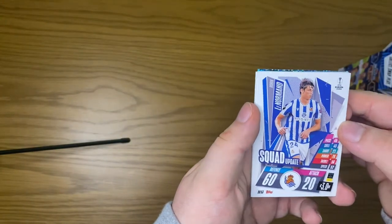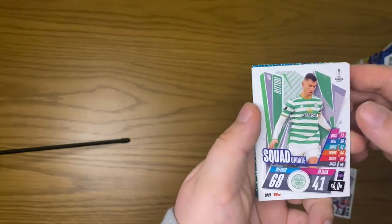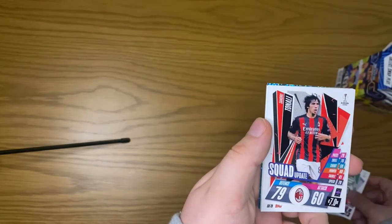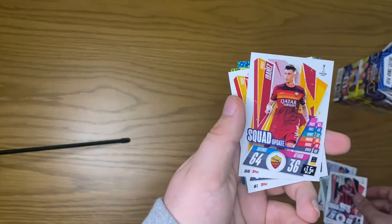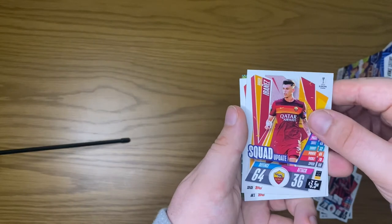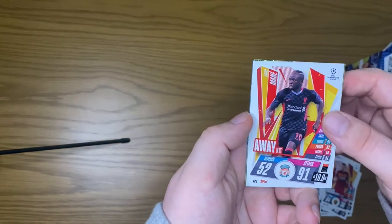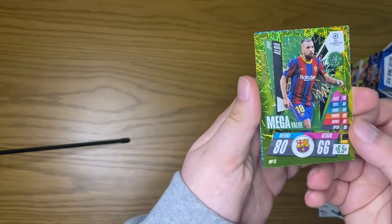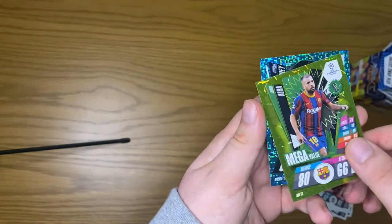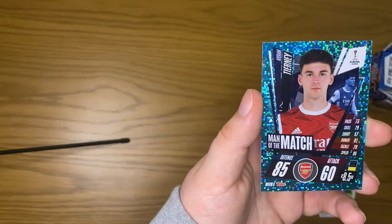We have Lenormand squad update, Bitten squad update, Tonali squad update — another pack full of squad updates. We have a Marnie away kit with that 91 attack, a mega value Jordi Alba, and a Man of the Match Kieran Tierney for all you Arsenal fans.